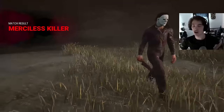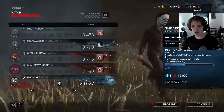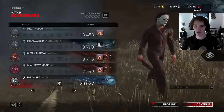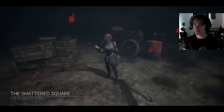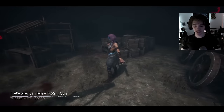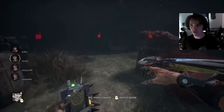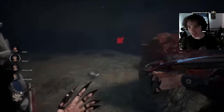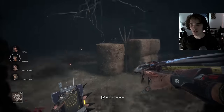Speaking of which — what about Death Slinger? Death Slinger has got to be insane in this game mode. What about Skull Merchant? I'm going to use Skull Merchant's drones as a way to know where survivors are going to be, so I can get movement speed and go undetectable with no red light. They won't know where I am on the radar.